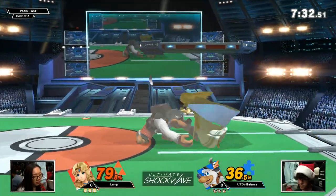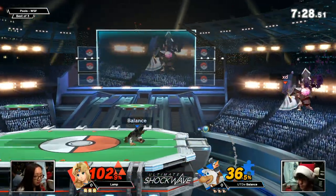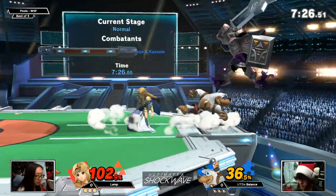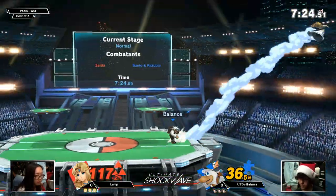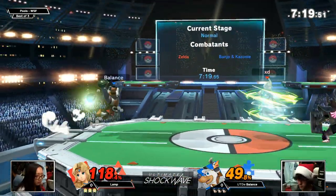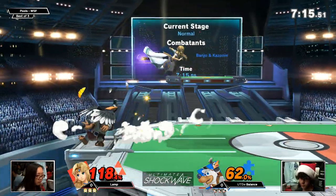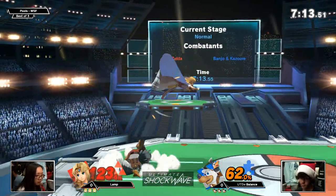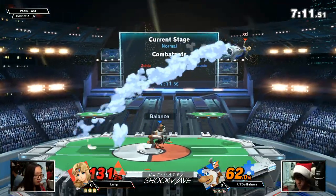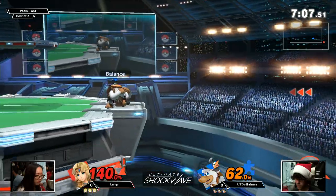If there's one way to counter that move, that's a surefire way. Down throw into the fair, because a lot of people are mashing out and even if you do, that fair really just catches you, especially at these percents — you're most likely going to hit that. But right now we need to see him react more, because Lamp is really holding forward with these up-Bs, a lot of them going straight onto the stage which is really punishable.